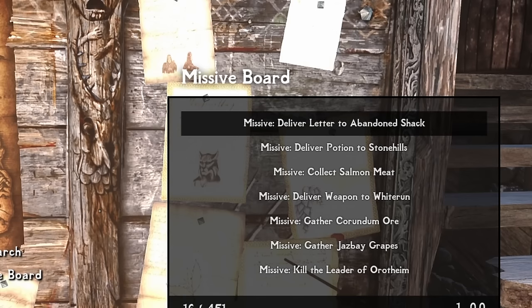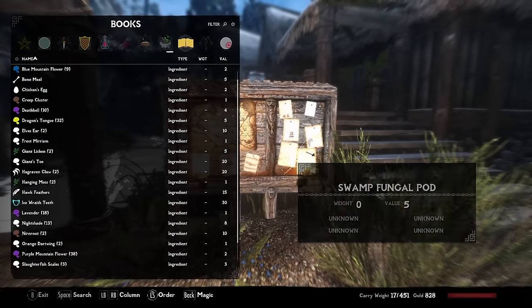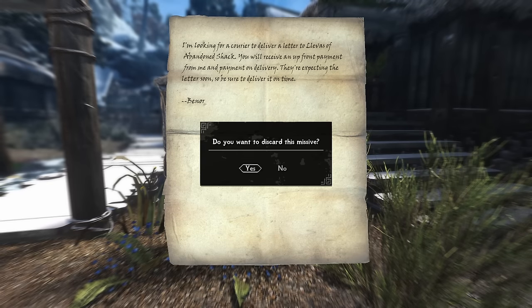Our next delivery goes to the Abandoned Shack — the house where the three hostages are kept and you're supposed to choose one to kill to join the Dark Brotherhood. Is this a letter to one of the hostages? We're not sure we can complete this without starting that whole questline...